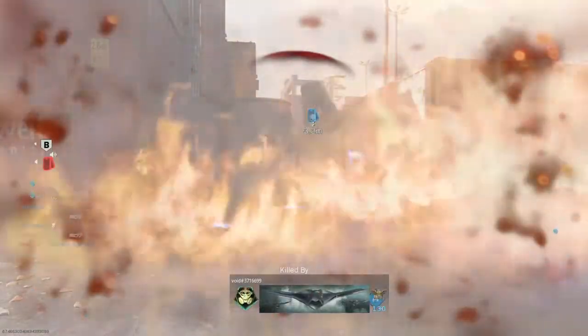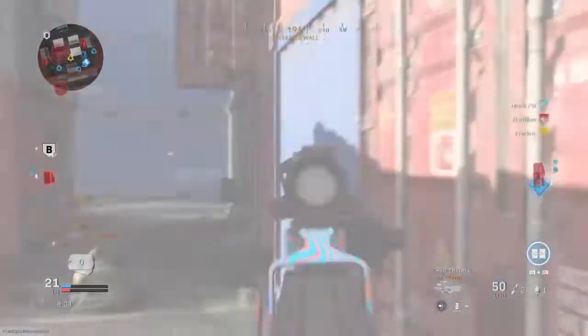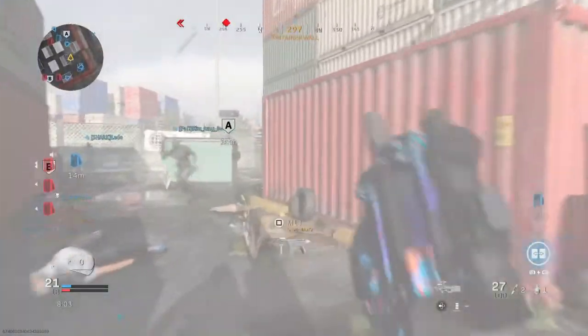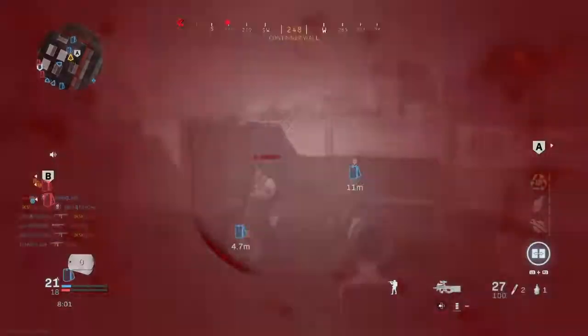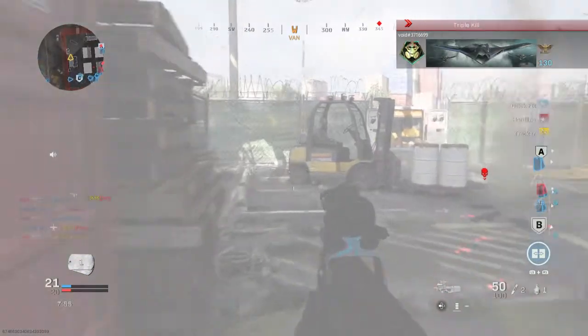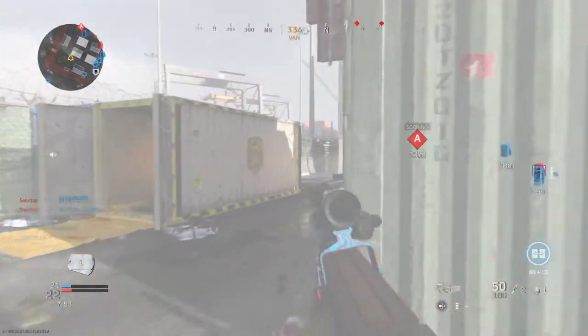I feel like the cluster strike is really only valuable on this map because it's such a small map and you really can't avoid it. I think if it's blocking the middle then it limits your possibilities to get over to the other side.